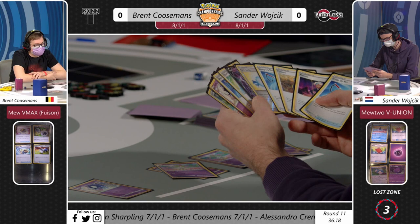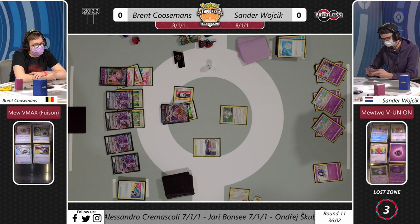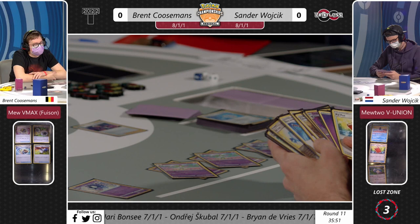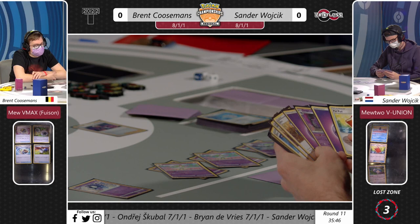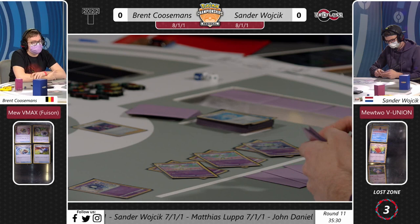Back to Sander now, thinking about how he'll use his Kirlias and Gardevoir to look at two cards. Sander's at a plus-six cards here with the Shining Arcana and two Refinements - he's going to turbo through the deck. Shining Arcana lets you look at the top two cards and attach any basic energies, or just put both cards straight into your hand. It's almost like Trade or Refinement without the discard - reminds me a bit of Zacian's Intrepid Sword but it doesn't end your turn, you look at two and keep the cards.